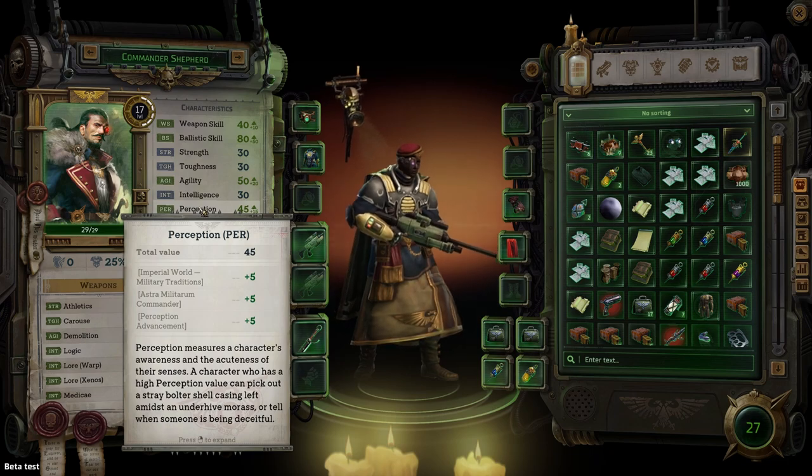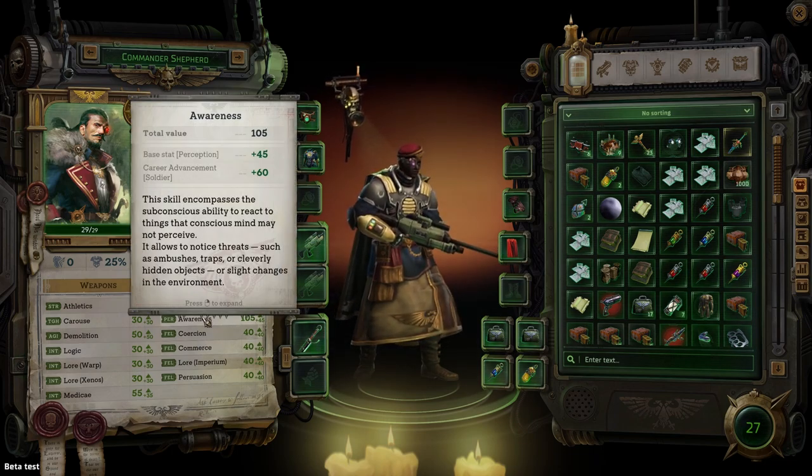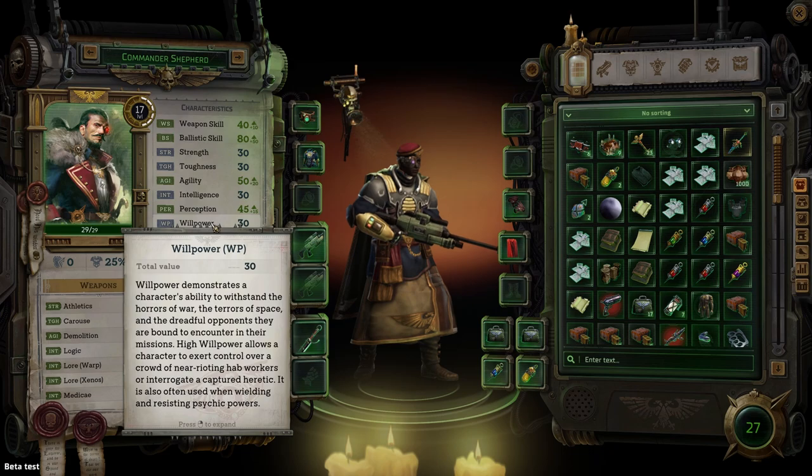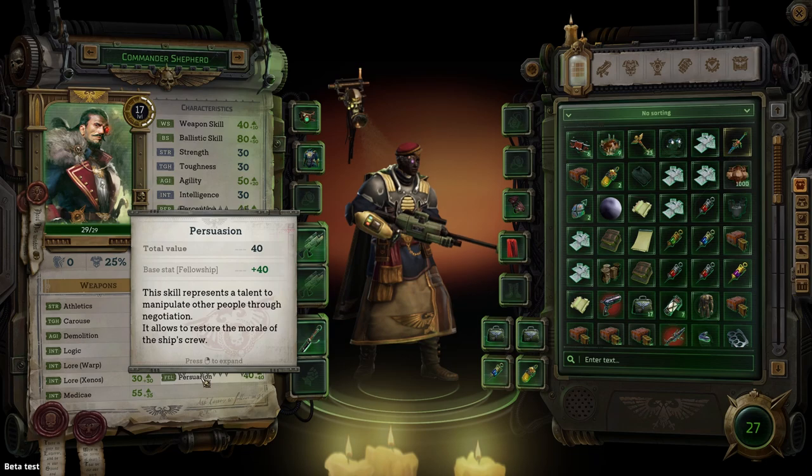Circling back to characteristics, perception measures your awareness and the acuteness of your senses. Every point here will also increase your awareness skill, which allows you to notice traps, ambushes, and hidden objects. This is absolutely another must-have skill. Traps are everywhere and if you cannot easily locate them this game is not going to be much fun. There's also plenty of hidden loot that can only be uncovered with awareness, so having this skill will give you more weapons and accessories as well. Next on the list is willpower, and this characteristic allows you to both use and resist psyker abilities while also exerting your will upon other people. It's not clear yet if it's worth investing in this characteristic if you are not a psyker. The last characteristic is fellowship, and it measures your ability to lead and be persuasive. Every point in fellowship increases several skills including coercion and persuasion, which can both be used to convince a person to see things your way — and I think your team should be skilled in both areas.